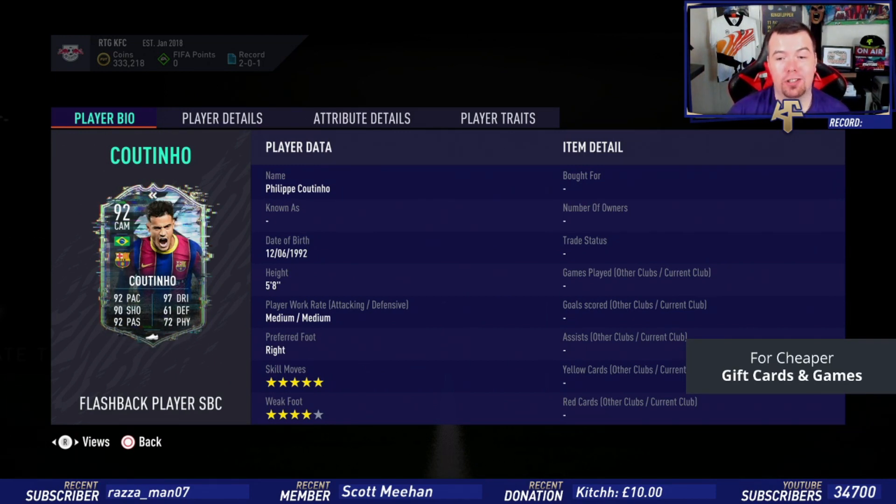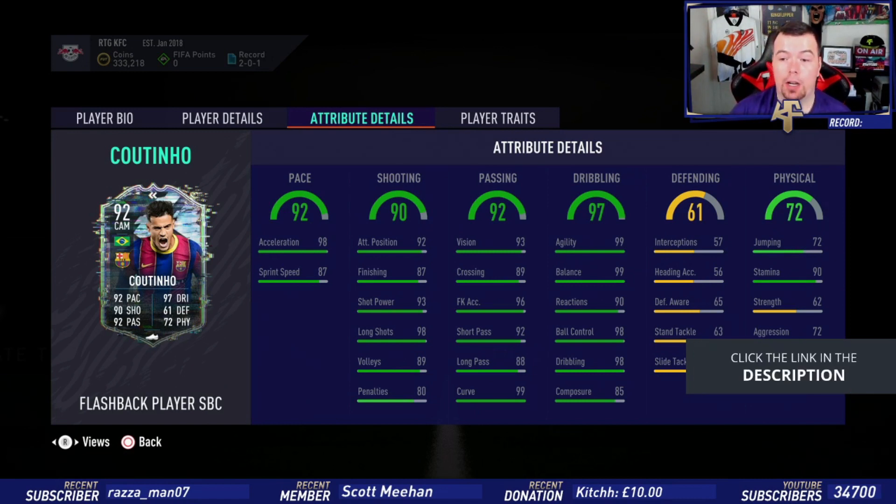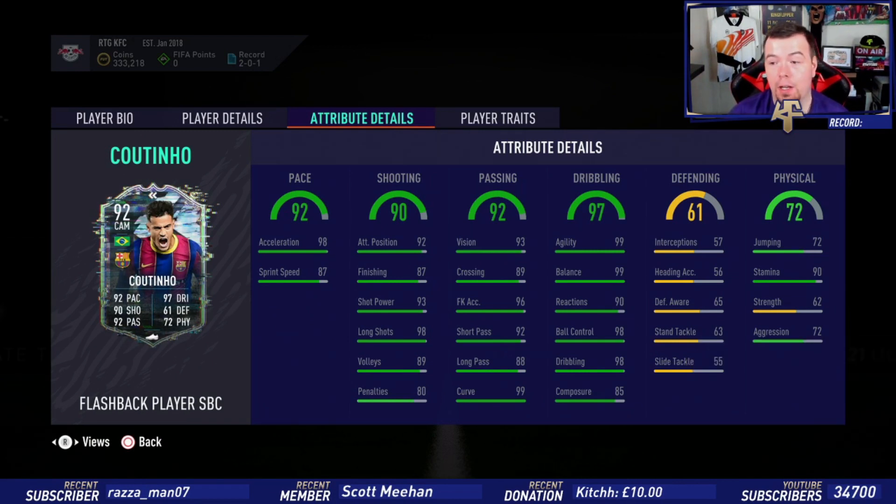His dynamic image looks sick — five-star skill moves with four-star weak foot. 90 acceleration with 87 sprint speed, 92 attacking positioning, 87 finishing, 93 shot power, 98 long shots, 89 volleys and 88 penalties. 93 vision, 89 crossing, 96 free kick accuracy, 92 short passing, 88 long passing and 99 curve. 99 agility, 99 balance — that's going to be mad — 90 reactions, 98 ball control, 98 dribbling.